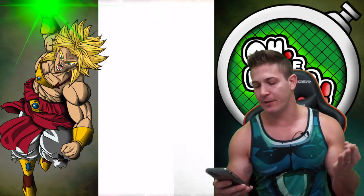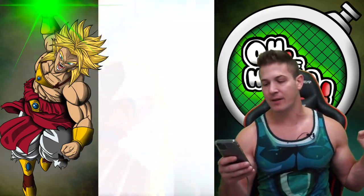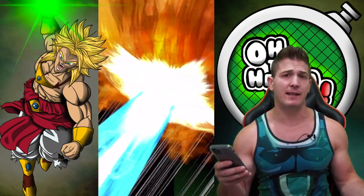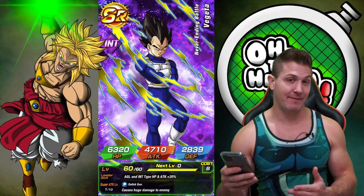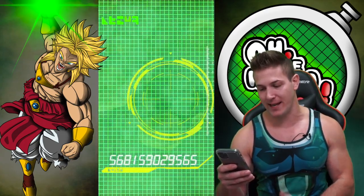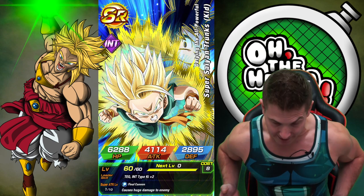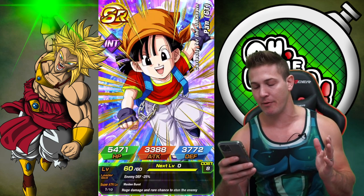Look at that lineup. Vegeta and Gohan on the first multi-summon — I guarantee it right now. You're going to see him flying in like this, Gohan like this, and we're going to be done. It's going to be legit. Well, I didn't lie — there's Vegeta, just not the one we wanted. We get it, you're on the banner. Damn it. That's literally what I just said — Vegeta and then Gohan like this, but it was Trunks instead of Gohan. Get out of my banner, bro.